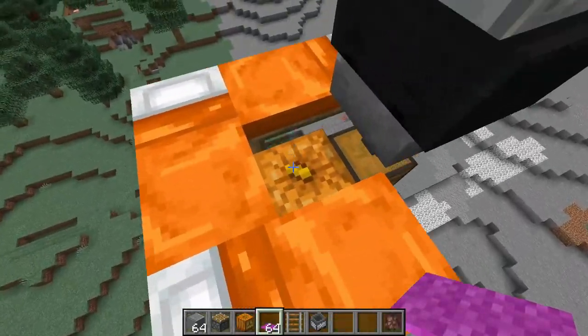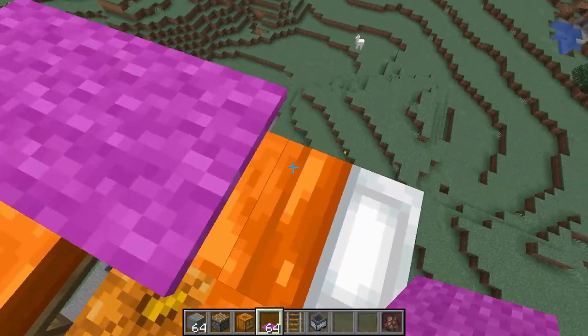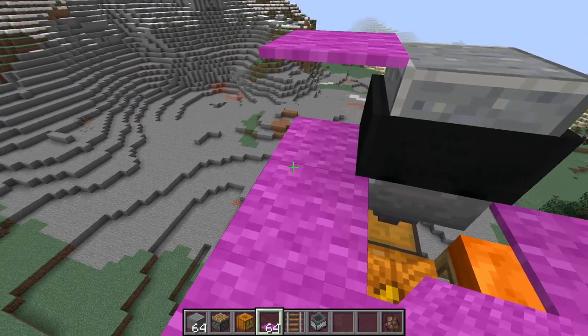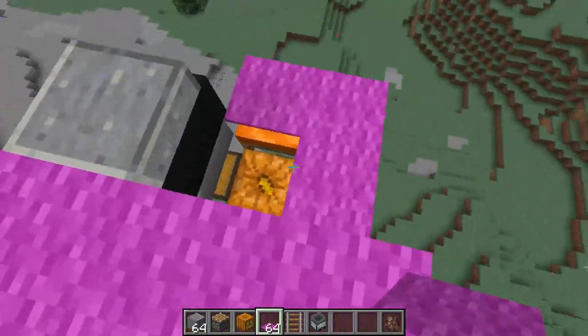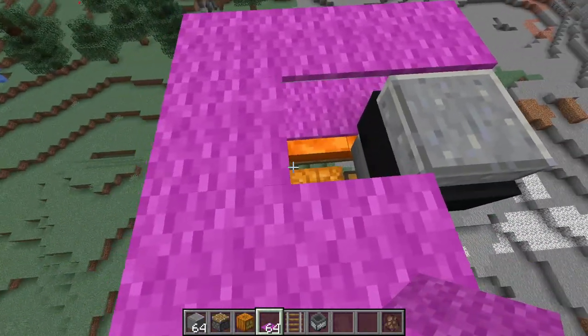It is now time to place the carpets on top of the beds. Once you finish putting one layer of carpets on the beds, add another layer so that there are two total layers of carpet.